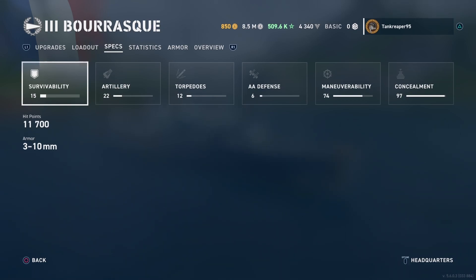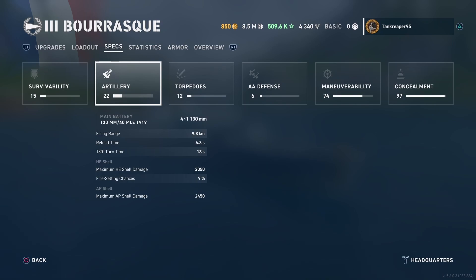Survivability: hit points are 11,700. The main batteries are 130mm/40mm 1919 — you get 4 of these, so 2 guns in the front and 2 in the rear. Firing range is 9.8 km, reload time is 6.3 seconds, and turning time is 18 seconds.